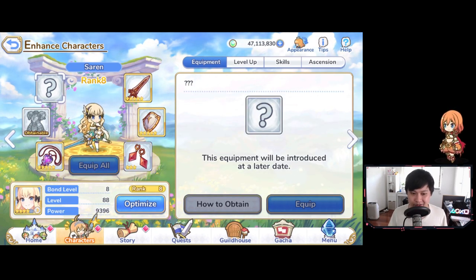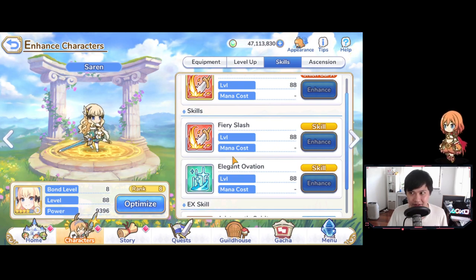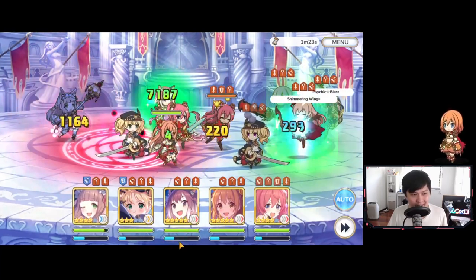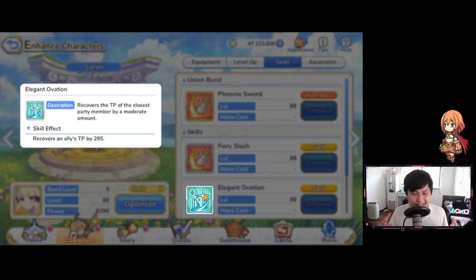Let me first explain what a battery is. A battery is essentially a character, skill, or something that charges TP. The reason why this is called a battery is because your TP gauge is effectively like a battery. This blue bar here is the TP gauge. When the TP gauge maxes out, you can then cast your UB. Batteries boost allies' TP — Saren's skill actually recovers an ally's TP by 295. The full gauge is a thousand points, so you need a total of a thousand TP before you can cast your UB.